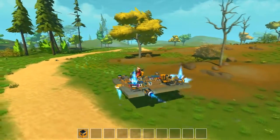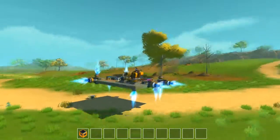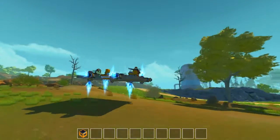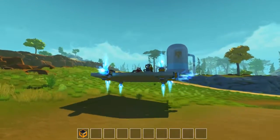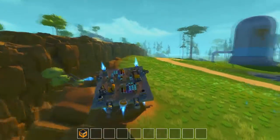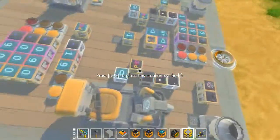Hey guys, welcome back to another Scrap Mechanic video. Today I'm going to show you how to use the PID function in the math block. You can already see I have a stabilized hovercraft over here — it stays nice and level about 10 blocks above the ground and it adapts to the terrain. This one in particular is made by Spursy Bone.